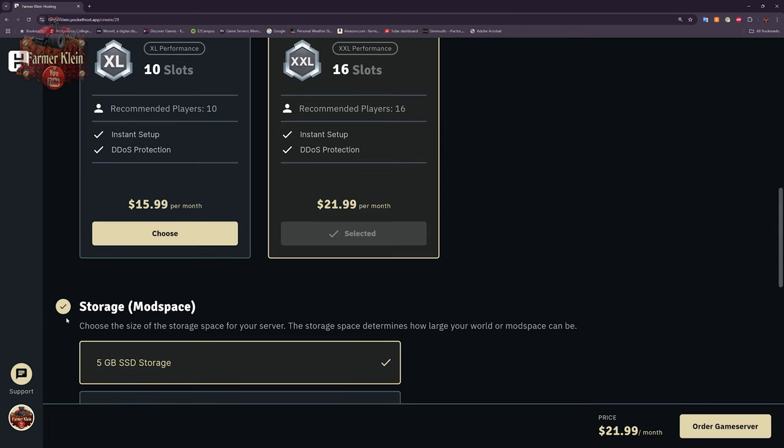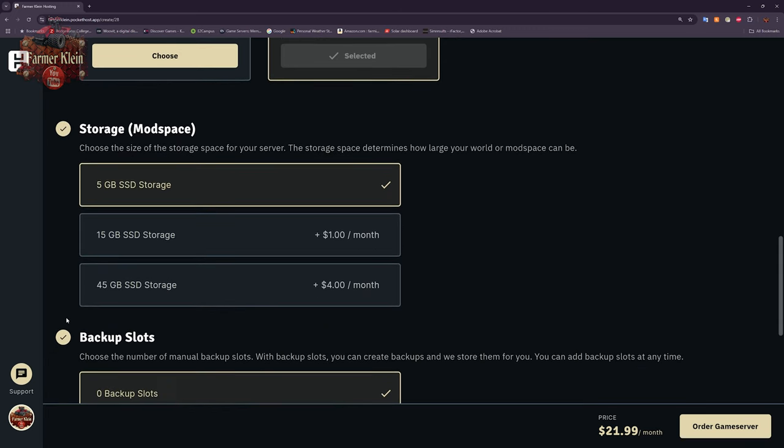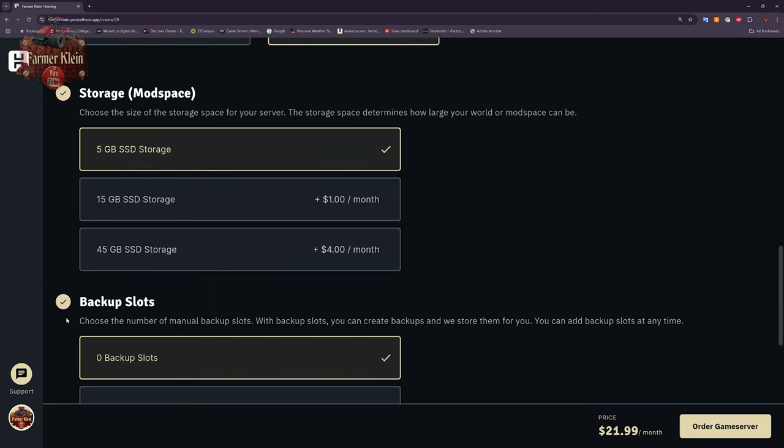The next thing to talk about is mod space. Pocket Host offers a default of five gigabytes of mod space, which is pretty good. I used to use a dedicated server host back in FS17 and early FS19 that only offered four gigabytes with no option to upgrade. If five gigabytes is a little constraining for your style of gameplay, you can triple that for just a dollar more per month.